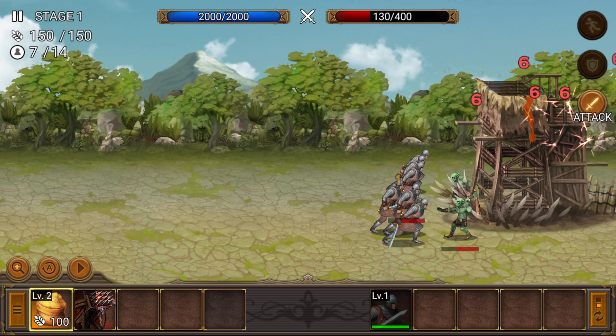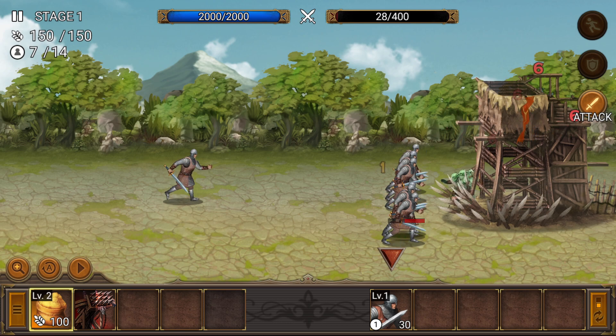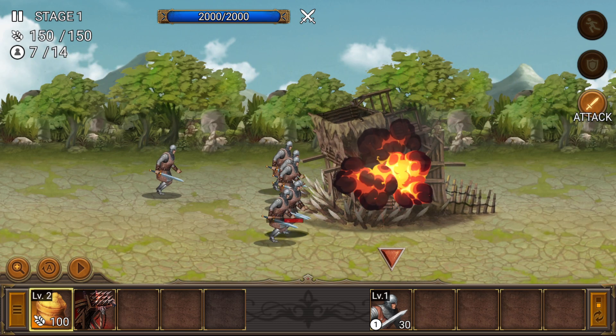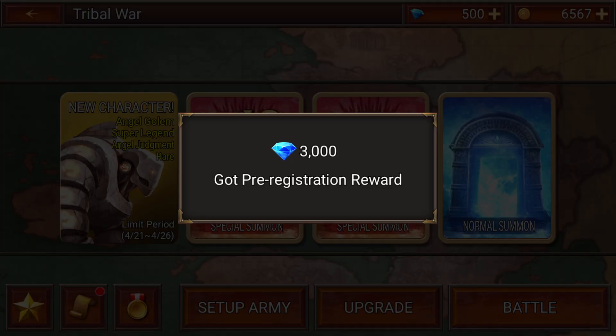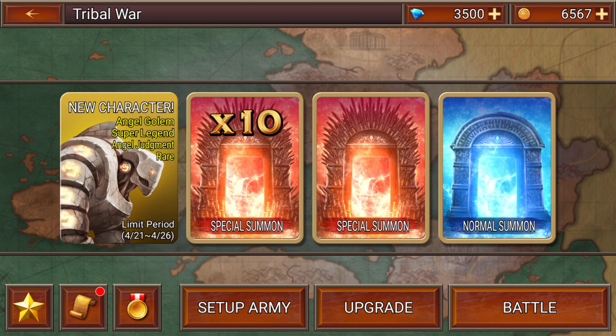You do actually get to see a visual representation of the enemy base collapsing, which is alright. And we're done. Such dazzling special effects. Apparently I got a treasure too. Oh, I get a pre-registration reward - that's kind of cool. Which means you can't get it. It's all mine.